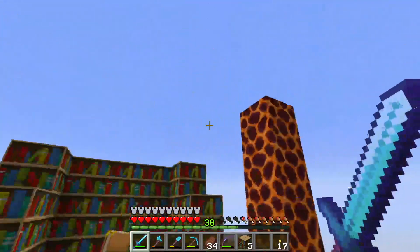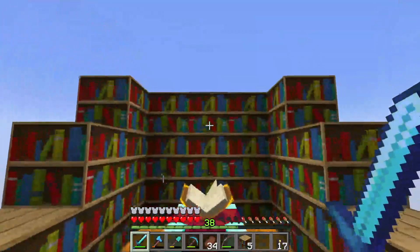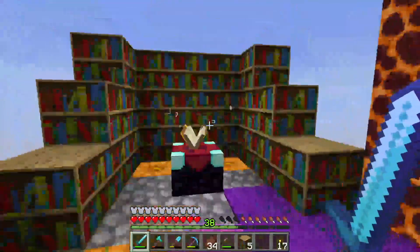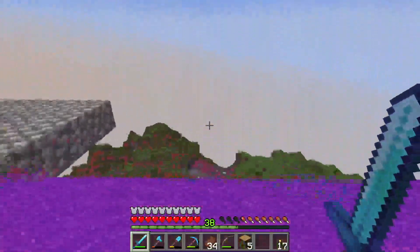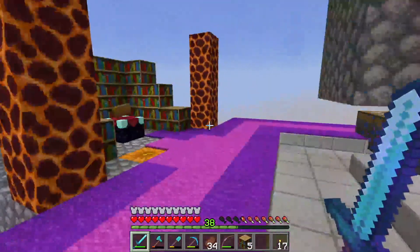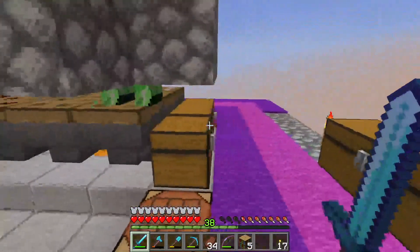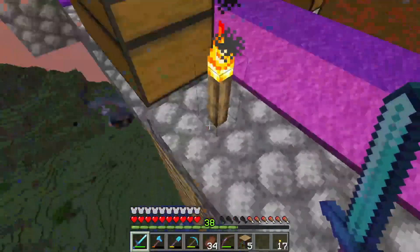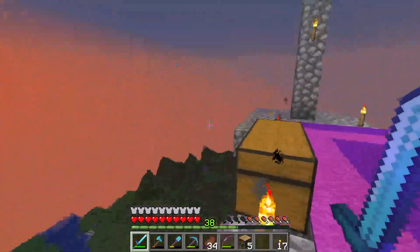I'm gonna have these magma blocks as the pillars I think, and I'm thinking I'll put an anvil in here somewhere. I don't have to because I'm probably gonna have a few rows of chests in here for storage once the chests over here fill up. I'm still not 100% sure what I want to do with this ladder yet, but we'll see how we go.